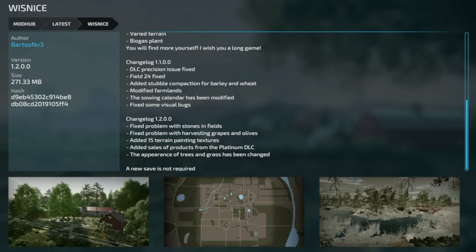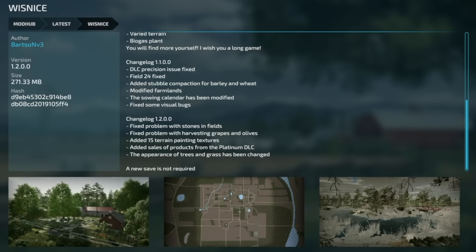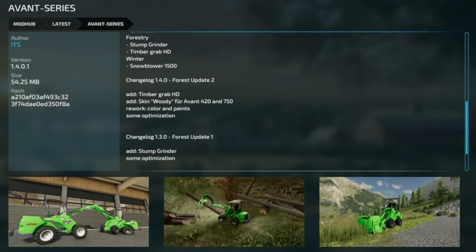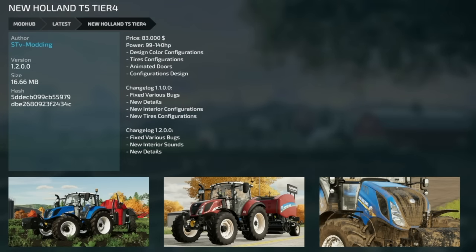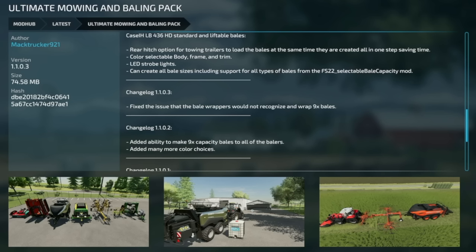Moving to mod updates for all platforms: the Nice/Orwice map version 1.2 fixes stone and field problems, fixes harvesting grapes and olives, adds 15 terrain painting textures, adds seller products from the Platinum DLC, and changes tree and grass appearance — no new save required. The Avant Series version 1401 adds the Timber Grab HD, new skins for the Avant 420 and 750, reworked colors, and optimizations. New Holland T5 Tier 4 version 1.2 fixes bugs, adds new interior sounds and details.